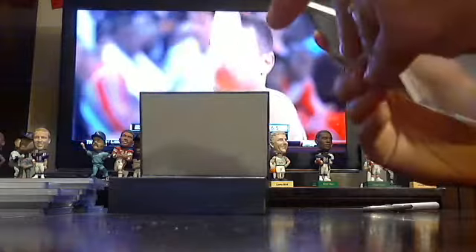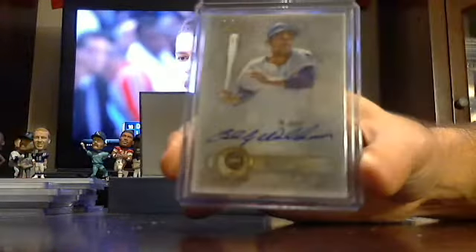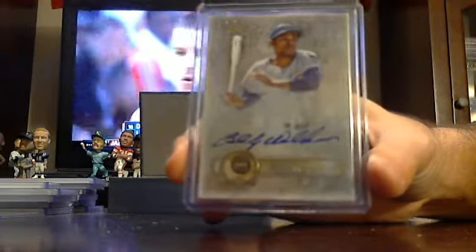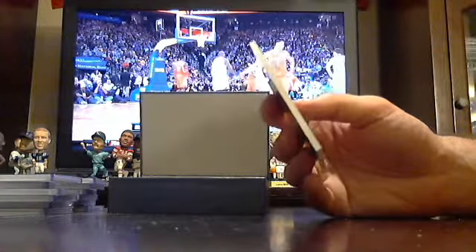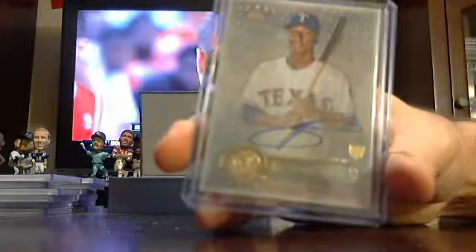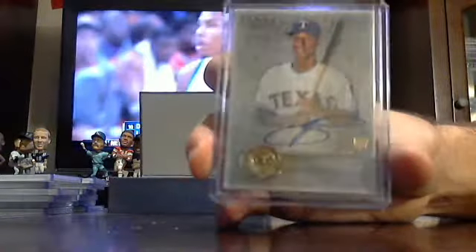Got an out of 353. Billy Williams for the Cubs. Got an out of 386 — Rangers, Jurickson Profar. Jurickson Profar for the Rangers.